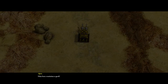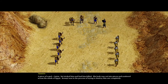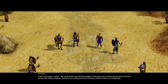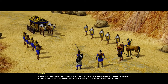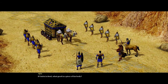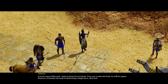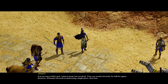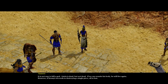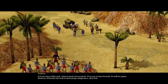This box contains a god? A piece of a god — Osiris. Set tricked him and had him killed. His body was cut into pieces and scattered across the sands of Egypt. Kempsey was in the process of trying to destroy this one completely. If Osiris is dead, what good is a piece of his body? It is not easy to kill a god. Osiris is dead but not dead — if we can reunite his body he will live again. However, if Kempsey succeeds in destroying a single piece, all is lost.